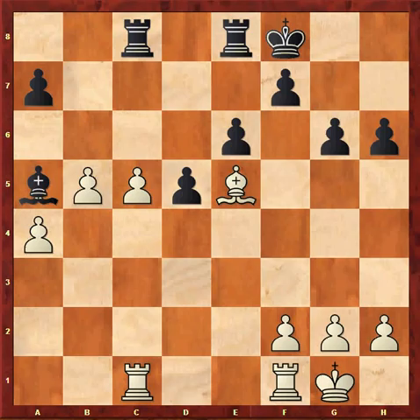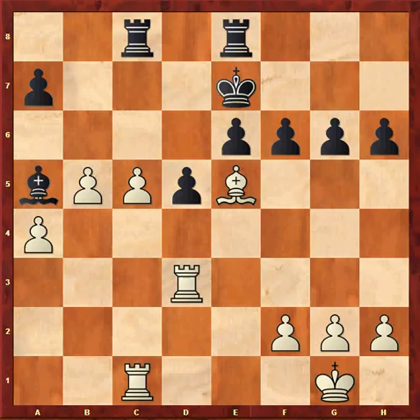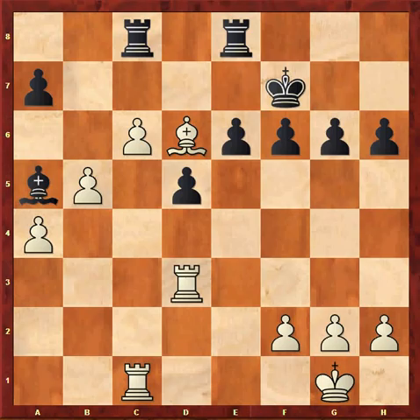Black should play Kf8 with the idea that after Rfd1, Ke7, Rd3, f6, his pawns start rolling. Nevertheless, white maintains an advantage after Bd6, Kf7, c6.